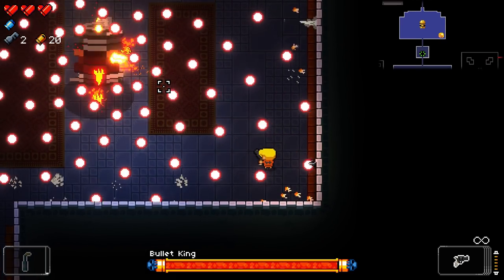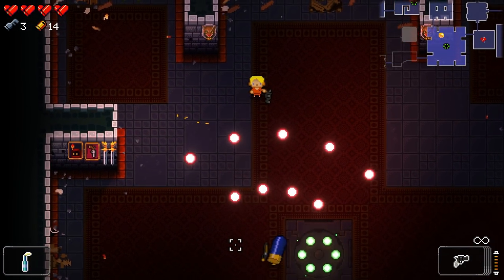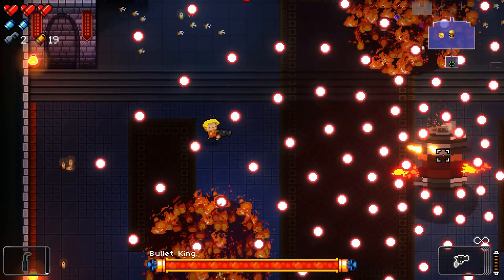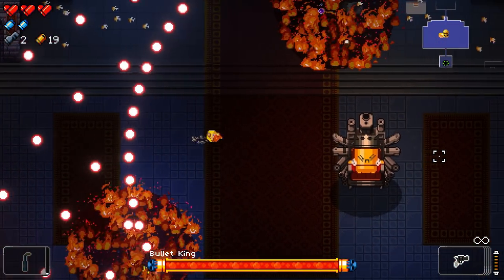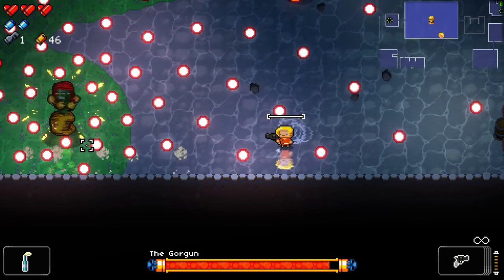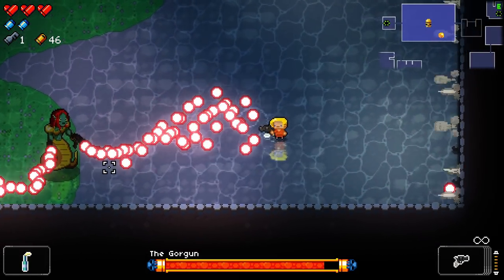You're going to be doing a lot of weaving in Gungeon. Blue shotgunners, for example — as long as you are far enough away, they don't need to be dodged. The Bullet King fight has an attack you can just weave back and forth through the gaps with a single dodge at the end. Same thing on the Gorgon fight. Learn the attacks and identify when to dodge versus when to weave.